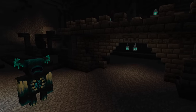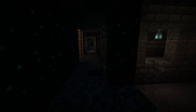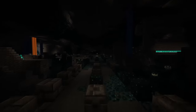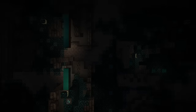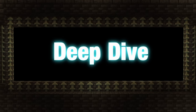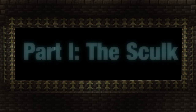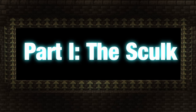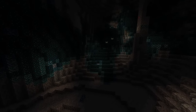To answer these questions, we need to take a deeper look at the deepest biome. Deep Dark biomes spawn somewhat rarely underground. Upon visiting them, we notice that they're covered with a strange material called Skulk, a substance found nowhere else in the game.